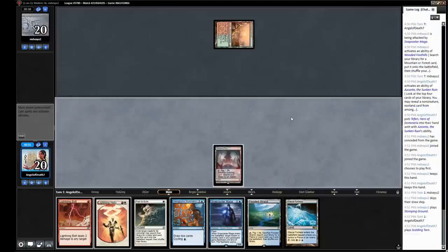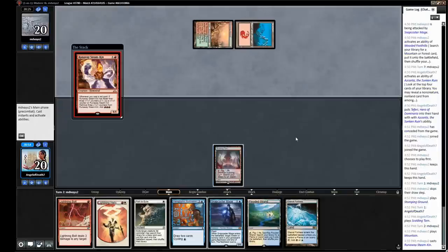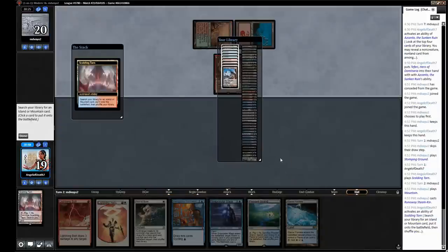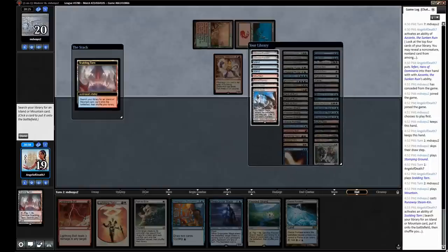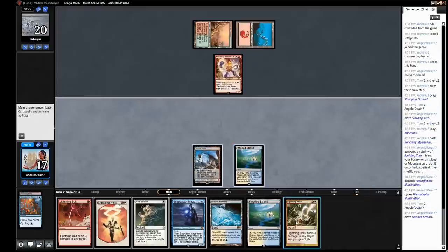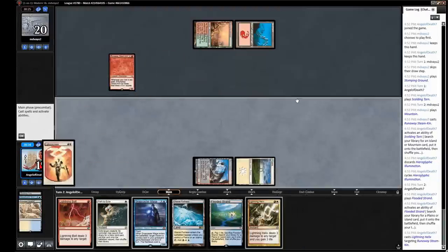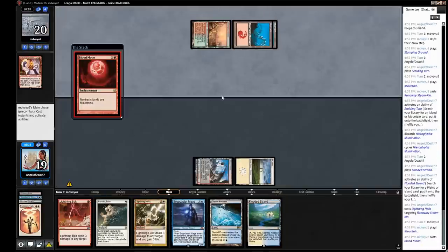I'm going to lead on Scalding Tarn. Plan is probably to get Steam Vents with this and then a basic Plains with the Flooded Strand. I think I'm going to shock a Steam Vents, cycle the Illumination, untap, get a Plains, and Helix the Runaway Steamkin. Seems like a good plan — gives us a good balance of mana. Another Helix is good, just keeps our life total nice and healthy. Well, this deck isn't exactly like a traditional Burn deck where they just lose to a bunch of Lightning Helixes, since they have some creatures that can deal a lot more damage.